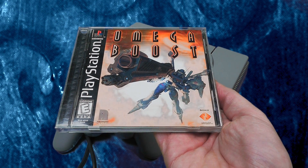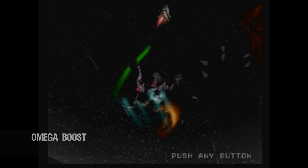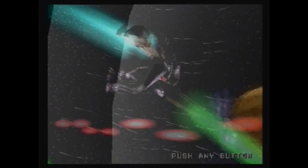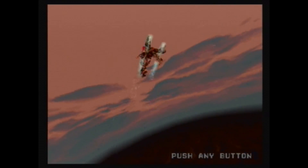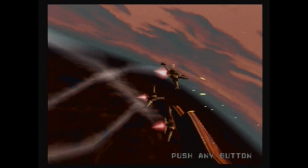Omega Boost is the first hidden gem I'd like to talk about, and it was developed by Polyphony Digital, the creators of the Gran Turismo series. This is a 3D shooter where you control a mech that goes back in time to battle a computer AI gone rogue — like you've never heard that before. Yet despite the cheesy plot and budget title looks, it's actually a really fun game with 19 different zones to battle in, multiple mission objectives, a free-floating 360-degree battle, and the ability to customize and upgrade your weapons. This game kind of feels like a mix of Robotech and Wing Commander. It's pretty cool.